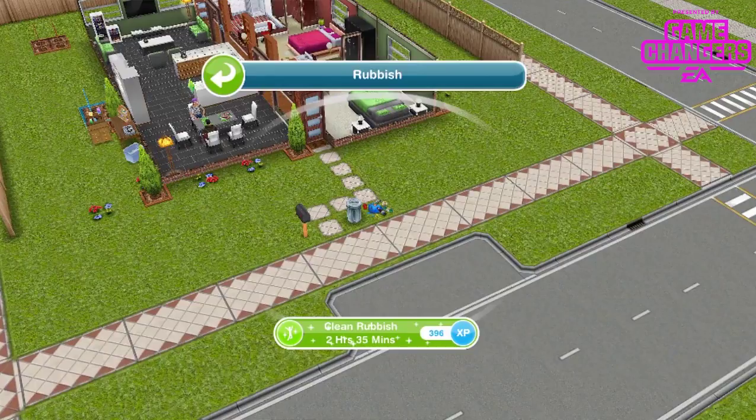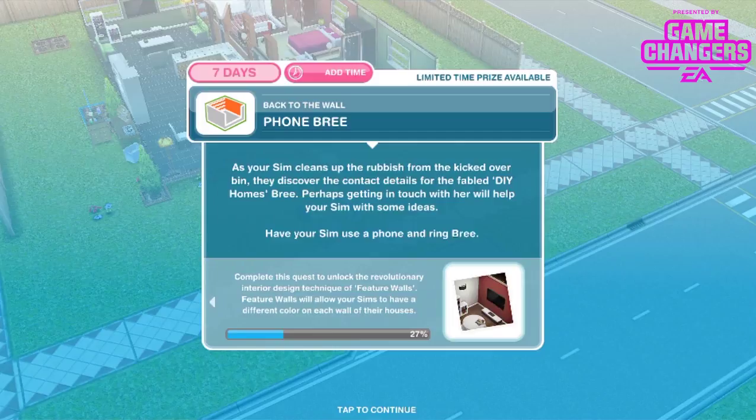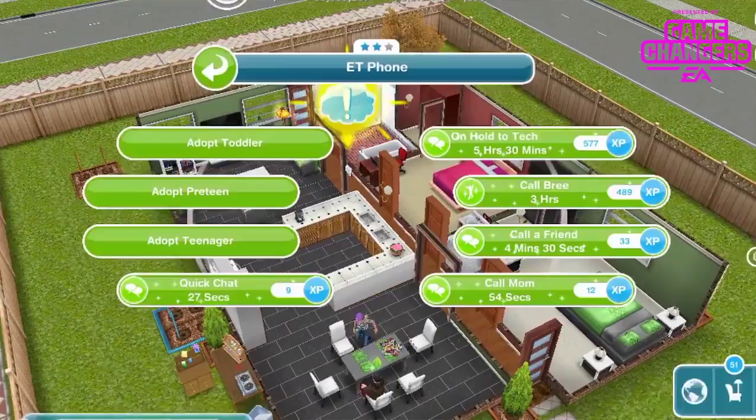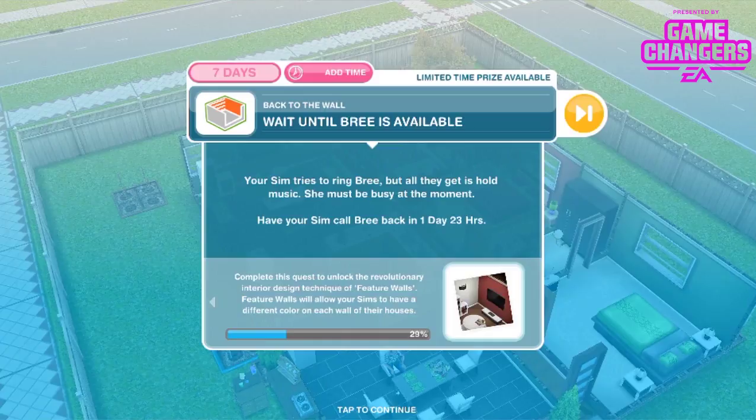As your sim cleans up the rubbish from the kicked-over bin, they discover the contact details for the fabled DIY Homes' Brie. Have your sim use a phone and ring Brie — that's a 3-hour conversation. Your sim tries to ring Brie but all they get is hold music. Have your sim call Brie back in 1 day and 23 hours — so basically 2 days. Make sure you get on with this quest. When you call back, Brie's supportive boss answers, says she's busy, and hangs up.